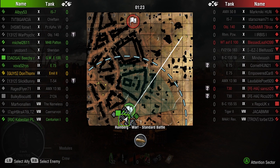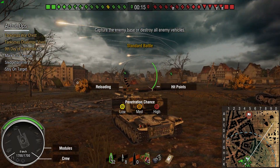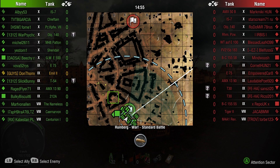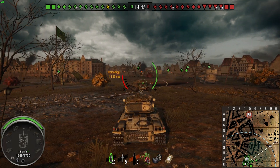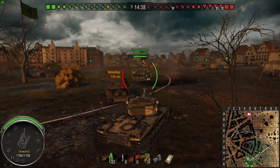Tier 10 this time on Ruinberg, so that'll be interesting trying to pen some of these guys. I definitely need to find somewhere to be hulldown so we can try and bounce some shots. The ridge here isn't going to be fun because arty will just spank me, plus their light tanks could bowl down and shoot me in the side. Nothing up here is going to work, so it's got to be somewhere in town with a little corner. Such a funny little tank.